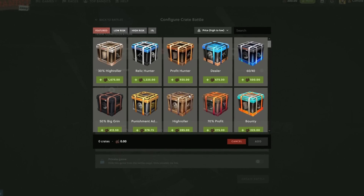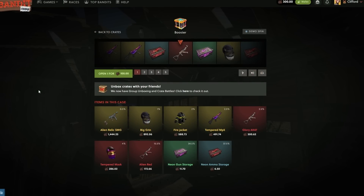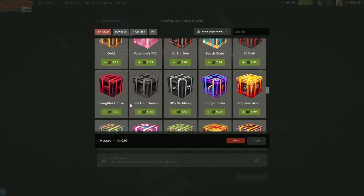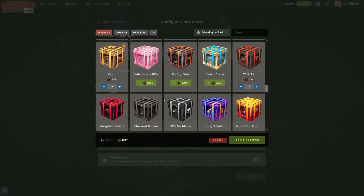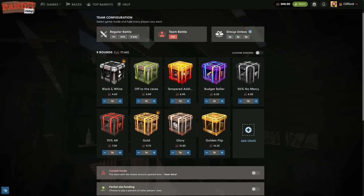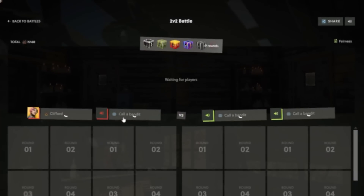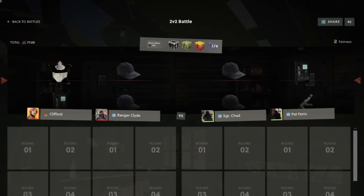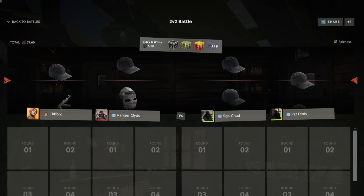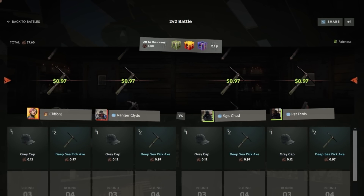Hopefully last time we had bad luck so today we get some good luck. Wait, is that a new crate? This is actually a new crate - 100 scrap, it looks pretty good. I definitely want to open this but maybe we start off with a little gold crate. We've got black and white, off to the caves, tempered addiction, a budget baller, 50 no mercy, 70 AK gold glory, and golden flip. A lot of these crates have quite high odds but we have the black and white crate to reduce the odds a little bit.